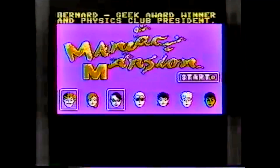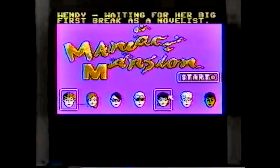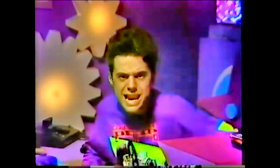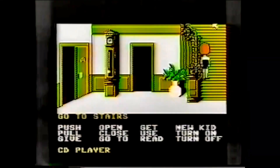In Maniac Mansion, you play the part of Dave. He's the hero guy. You can pick two other kids to help you out, but choose wisely because each kid has special skills. There are over 30 rooms in the mansion, not to mention concealed back rooms. So remember to get your pencil and paper out — the key to the game is to create maps. You've got to get in every room, and that's not easy.